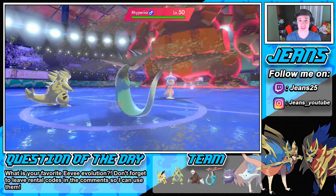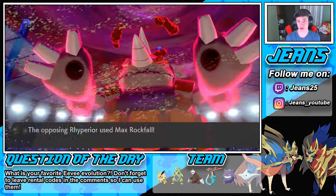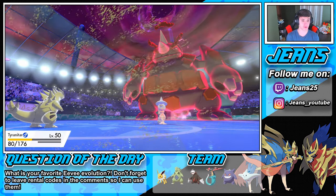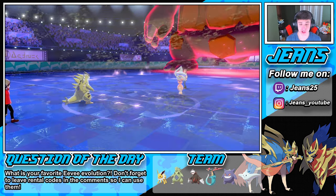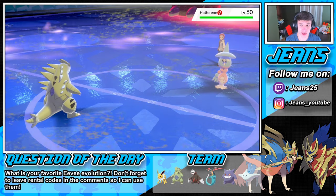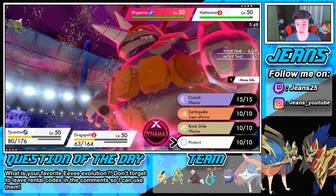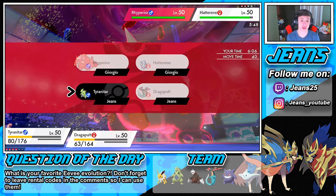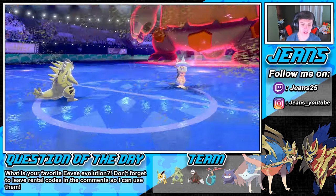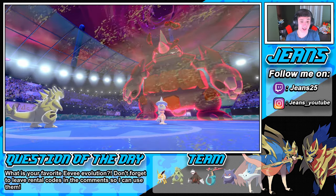We should be able to take out this Hatterene in one hit with Max Rockfall. We eat that hit — now we Dynamax and soak up the Max Steel Spike. Wow, that was some damage. Trick Room goes up — we need that Hatterene gone. Do we even Dynamax? We waste some turns with Protect — we know he's going after us. Protect comes out, and Hatterene Protects too. That's fine: we have Infiltrator, so Phantom Force goes right through that Protect.